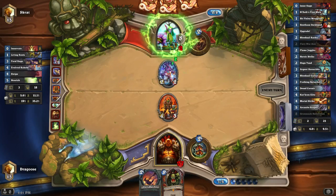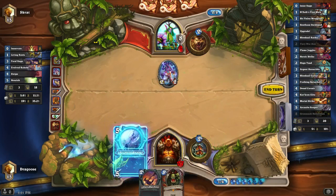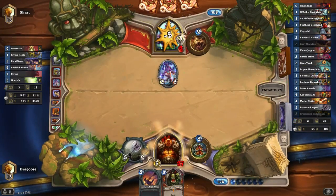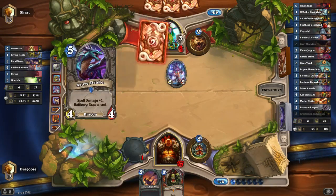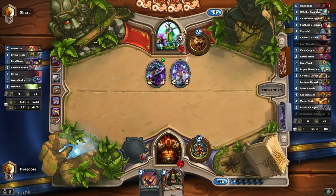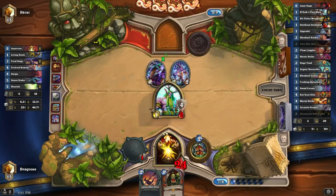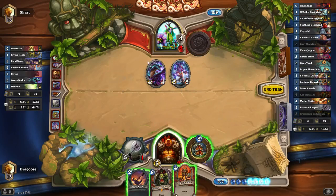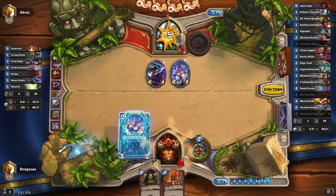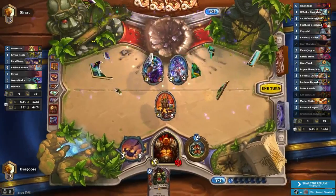He's going to Living Roots me, which kind of sucks, but I can deal with that. Definitely taking five damage. Now I've got a few things that can really mess him up. He's probably going to have to Hero Power — if he doesn't, he's dead. So he's going to have two mana to work with. I just need any form of damage right now. I'm pretty sure my odds were quite high. First game done.